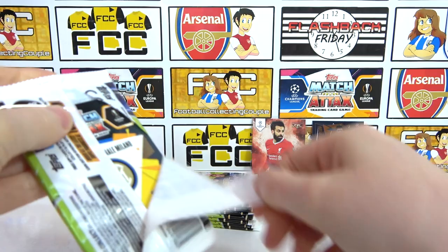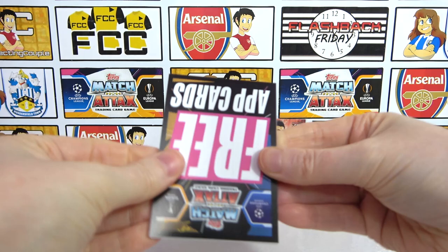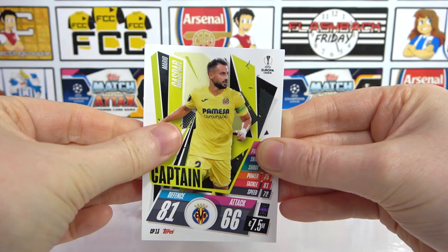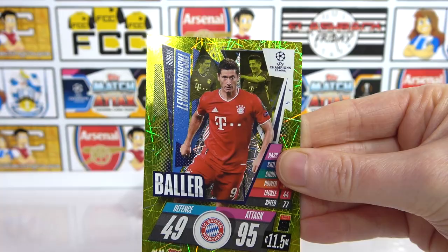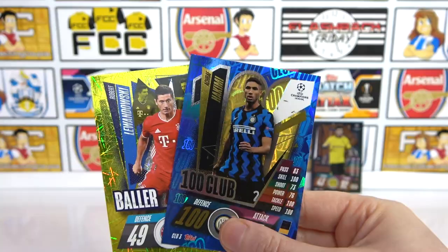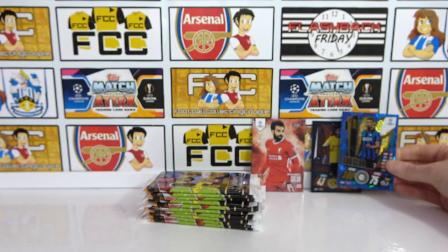Next pack — this could be good! Is it going to be blue? There's the code. We have Kasparzo, Costa, Tadic, Mahrez, and then Lewandowski Baller — and yes, it is blue! So there's the first 100 Club: Hakimi! That's nice, I'll take that. What a pack — record goal scorer and Hakimi.